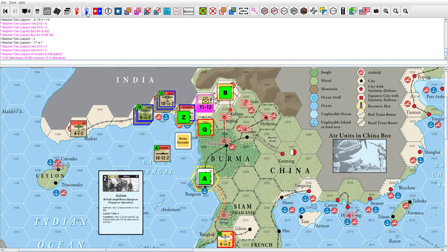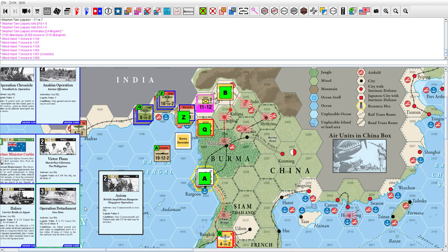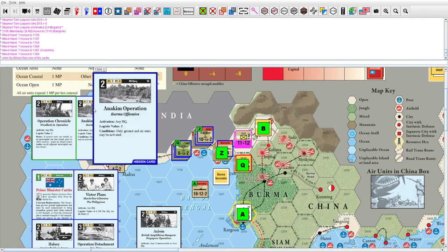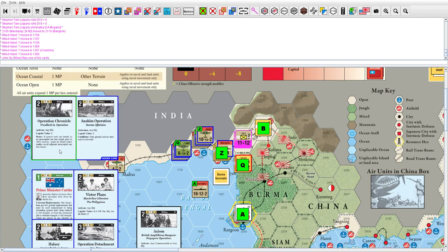Let me just show you the cards I have in my hand. I've got Operation Chronicle, which is a really neat card. It allows you to — if you land on an occupied island — automatically flip the other islands around it if they're unoccupied. That's really good in the South Pacific, in the Solomons. Maybe even the Marshall Islands, but we've already taken those so the bonus doesn't help us. But it's still an any-HQ card with logistic value three, so it could be useful.